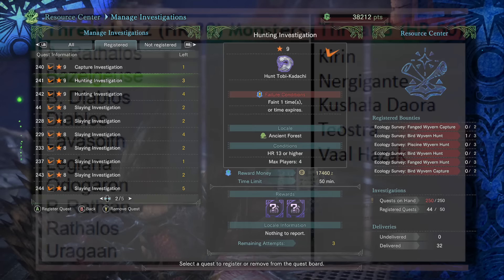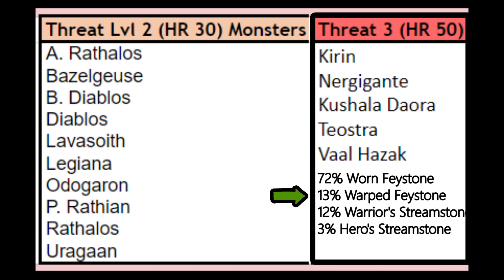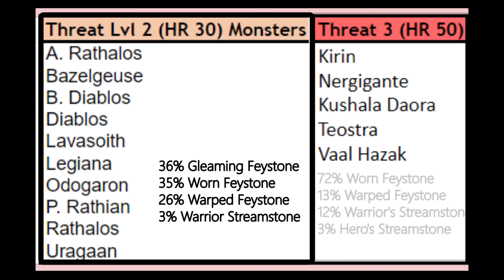You want to get yourself into tempered investigations. There are two types you want: Threat Level 3 and Threat Level 2. Threat Level 3 investigations include Kirin, Nergigante, Kushala Daora, Teostra, Vaal Hazak, and probably Deviljho. The Threat Level 3 investigations actually have a lower drop rate for the Warped Fae stone — 13% as opposed to 26%, literally half.